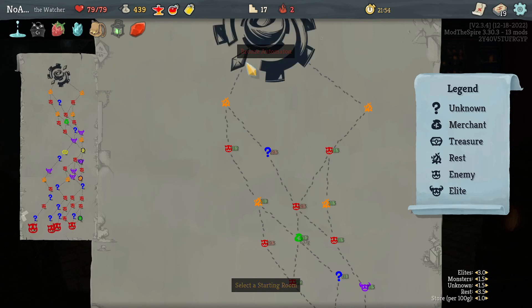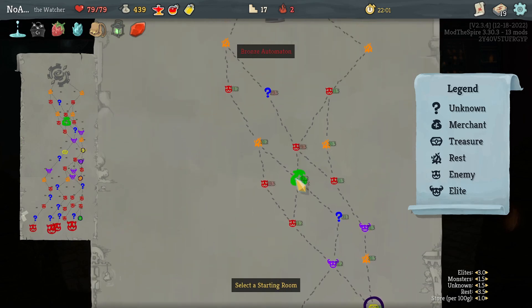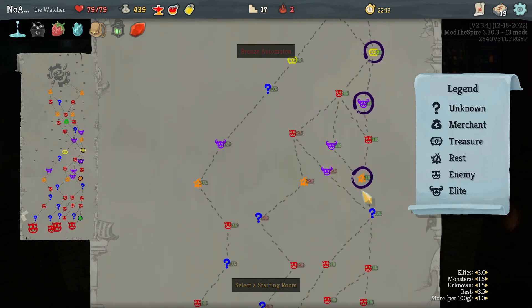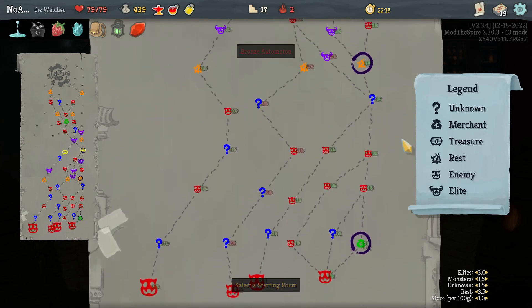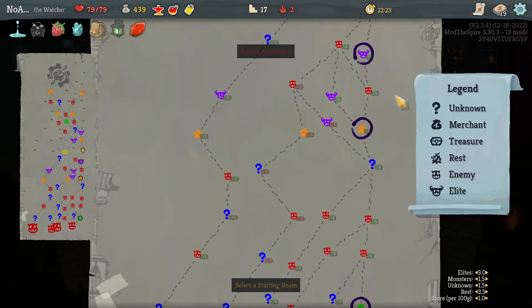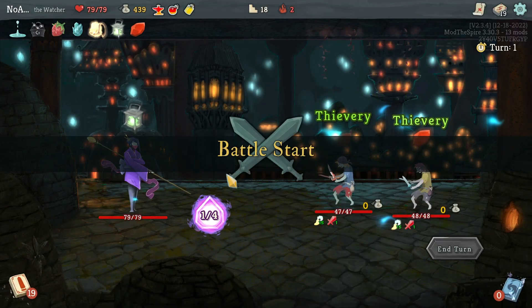Let's get started. As far as pathing, we're going to be facing the Bronze Automaton. Up past this point you can see there's a fork in the road - elite, late shop, fire, or fire, elite, fire. This also has an event rather than a hallway fight, so not sure what we do after this. But before that there's an elite, campfire, and early shop. Mostly I'm looking at the early shop - we want some campfire usage to get our Ragnaroks doing 50% increased damage.